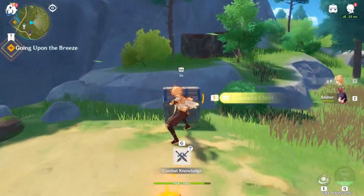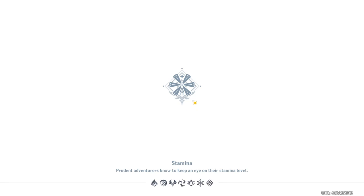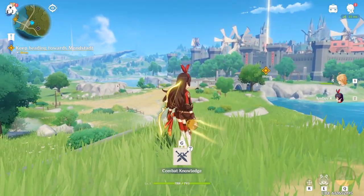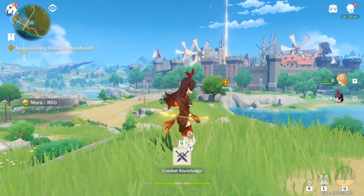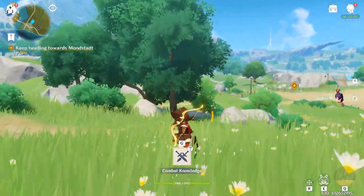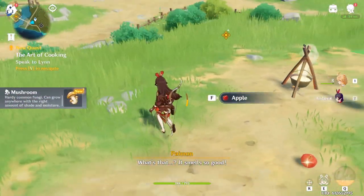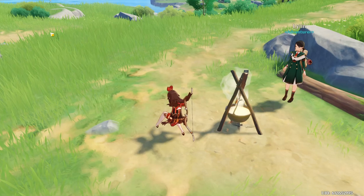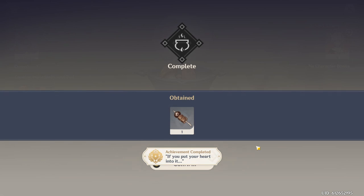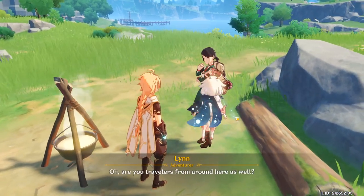Once the cutscene is over, you can grab the chest if you didn't already, then teleport to the waypoint we just got. Once you've teleported, switch to Amber and aim towards the tree in front of you — there's a chest near that area covered in vines. Aim at it so you can burn it. Then move towards this lady here to start the cooking quest. This quest is important, so make sure you do it. Cook the chicken skewer first — you can burn it, doesn't really matter.